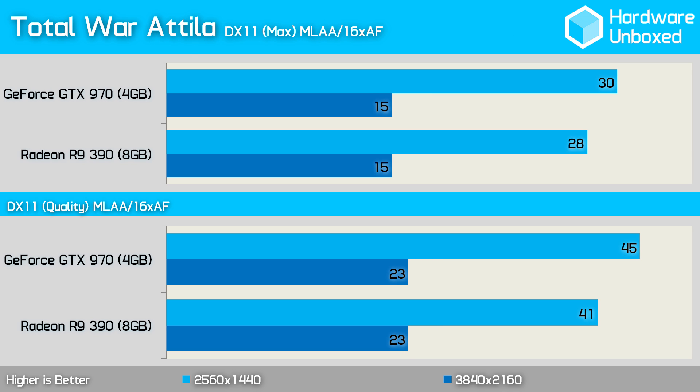The 970 was 7% faster than the 390 when testing with Total War: Attila, although this was just a 2 frames per second difference. Reducing the quality preset from extreme to quality allowed the 970 to render 45 frames per second on average, making it 4 frames per second faster than the 390.